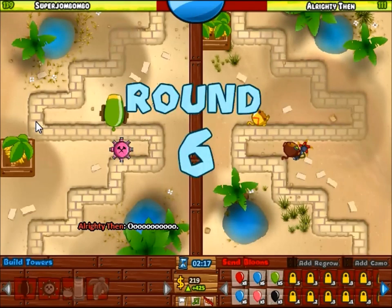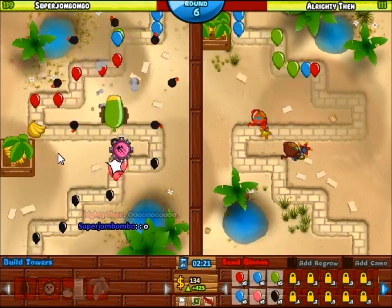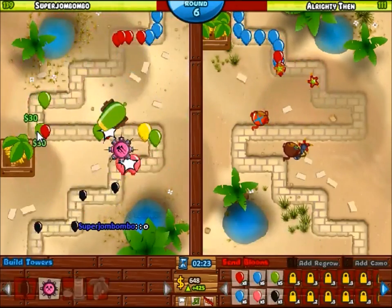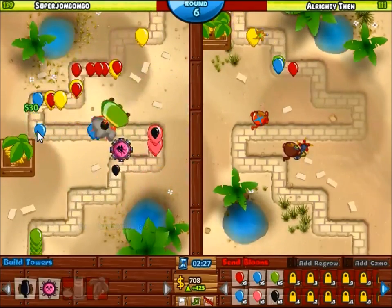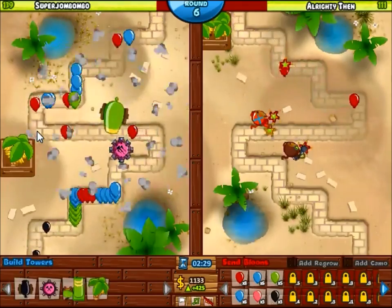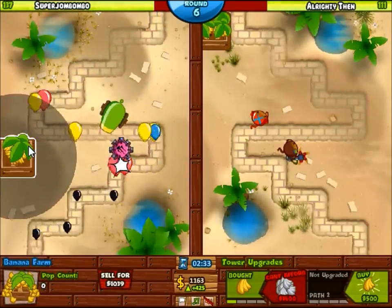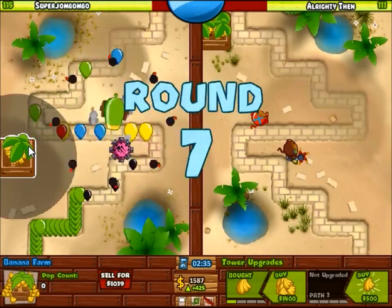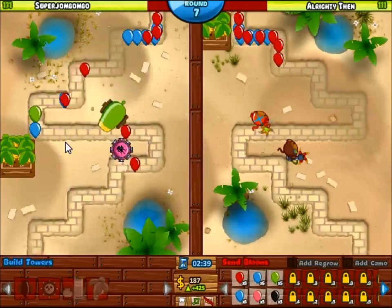I have 4 towers I'm using today: a cannon, a tac shooter, my farms, and a camo detection tower such as a mortar. You can switch off and go with a couple different types of towers, of course. For camo detection, you need a monkey village, you need a mortar — anything else and you're going to be weak. You basically can't be fantastic with any other camo detection towers, besides maybe a monkey ace on certain levels.